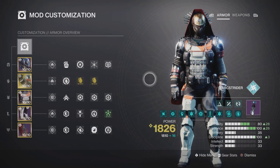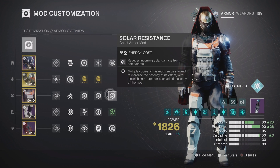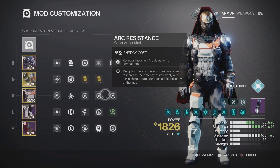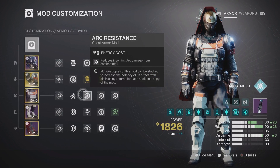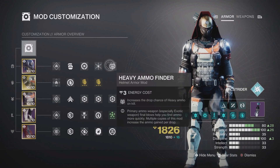For mods, feel free to pause and copy the icons — I'll also add a DIM link in the description. On the chest piece, make sure you have resist mods appropriate for your Grandmaster activity; if you see arc threat, you'll likely want double or even triple arc resist mods. For orb generation, we have four methods. First is the siphon mod — I have Arc Siphon on, generating orbs through arc weapons. If you're not running arc weapons, use the appropriate siphon mod for your activity instead.